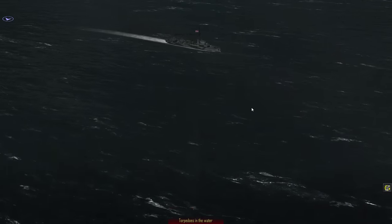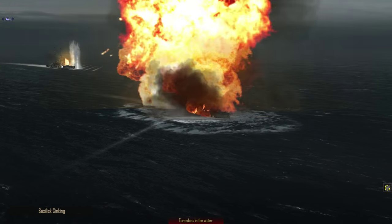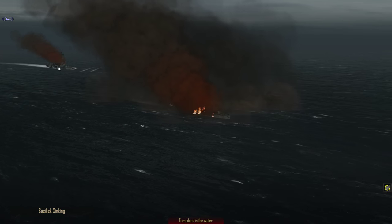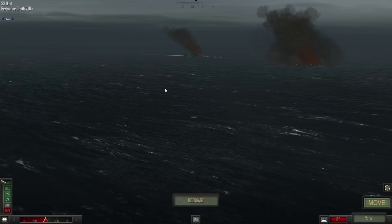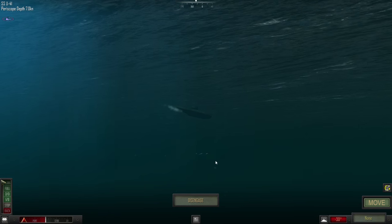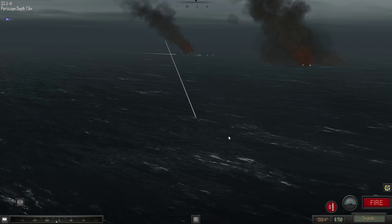That's at least two torpedoes and these are all going to hit. The Basilisk is sinking — two hits. We can turn around and fire off some more from the stern. These torpedoes are actually headed at us — I don't know if friendly fire is a thing, but I don't want to find out. Let's go flank speed and move away.